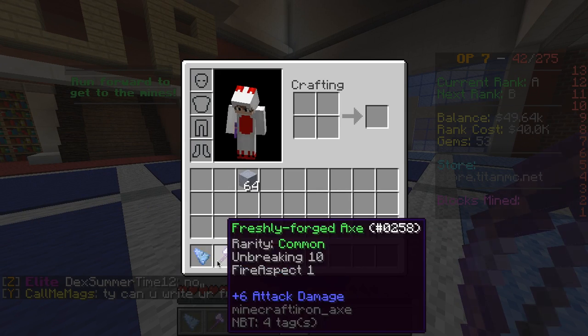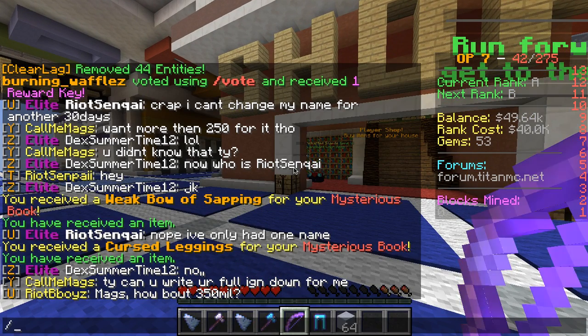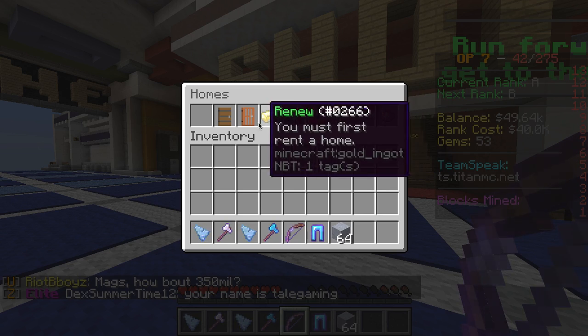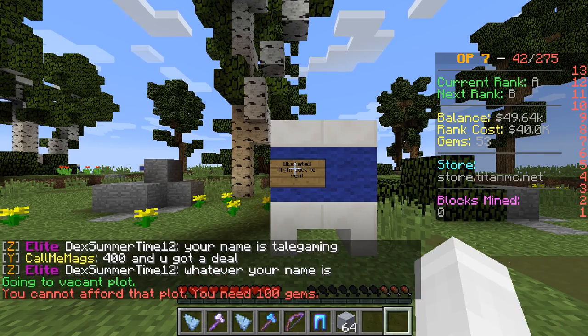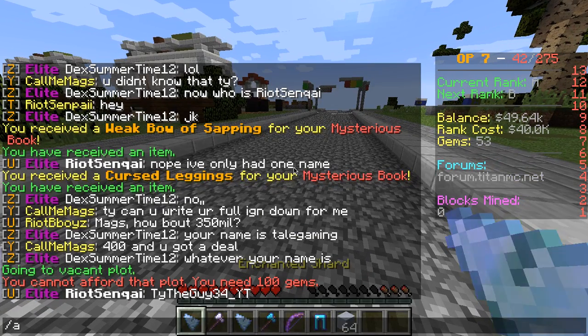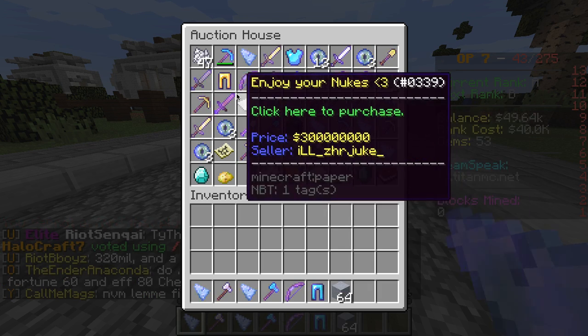This item has unbreaking 10 and sharpness 1. First, do slash home — you can find a home. Click to rent; you need 100 gems. On the right it shows 53 gems. There's also an AH, so you go to AH and can buy all sorts of stuff.